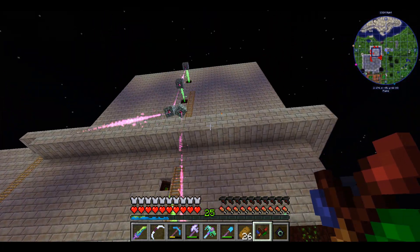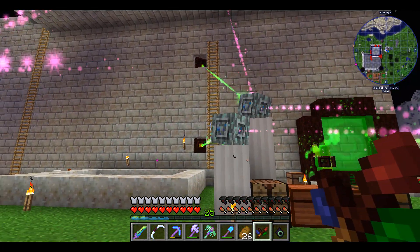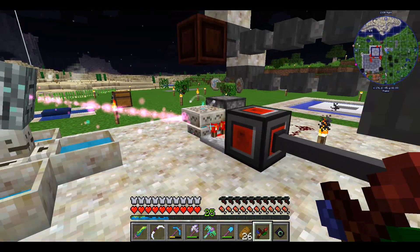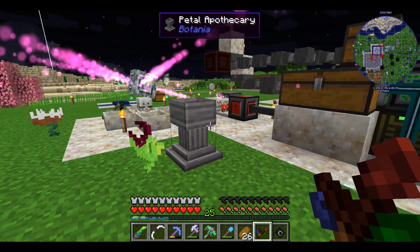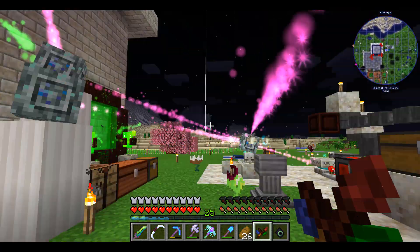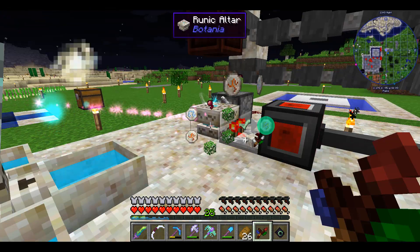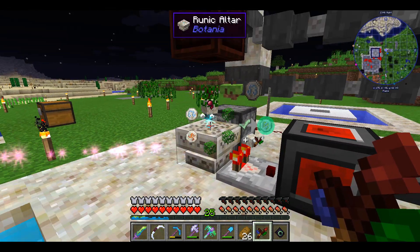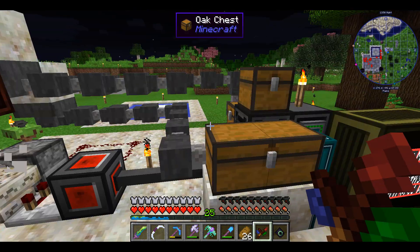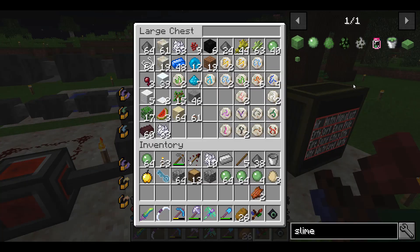I have a giant slime farm here. There's an item in Random Things that allows you to turn any chunk into a slime chunk, and slimes will spawn at any height, so I just built this giant spawn drop that generates an enormous amount of mana. Okay, that's done. Drops the living rock, and then those will all just feed into the output chest.